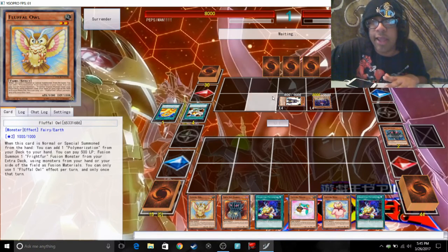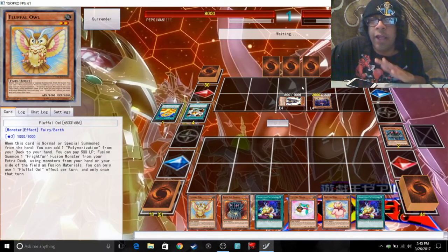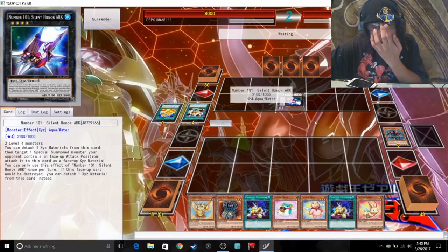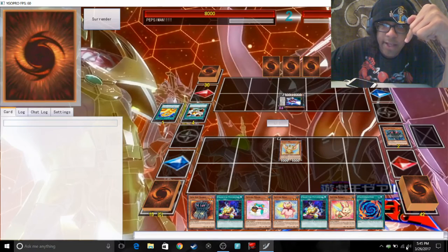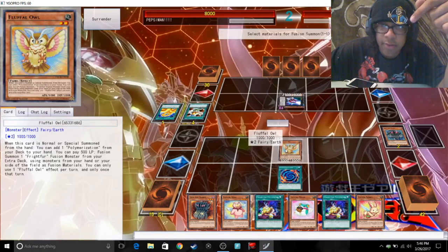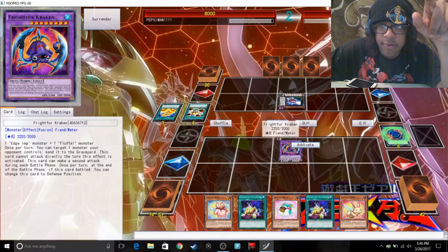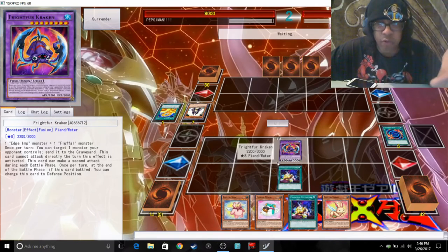Here's my play — he might want to set up a back row defense. If not, I think I'm good. I think I'm able to OTKO him by normal summoning Owl, using her effect to get a Poly. Then Poly into Kraken, use Kraken's effect to destroy that, and then Patchwork — yeah, use Patchwork to bring out a Poly and another Saber.